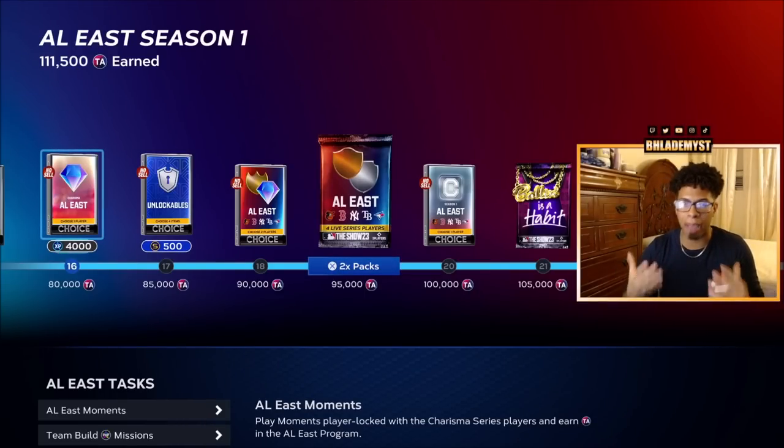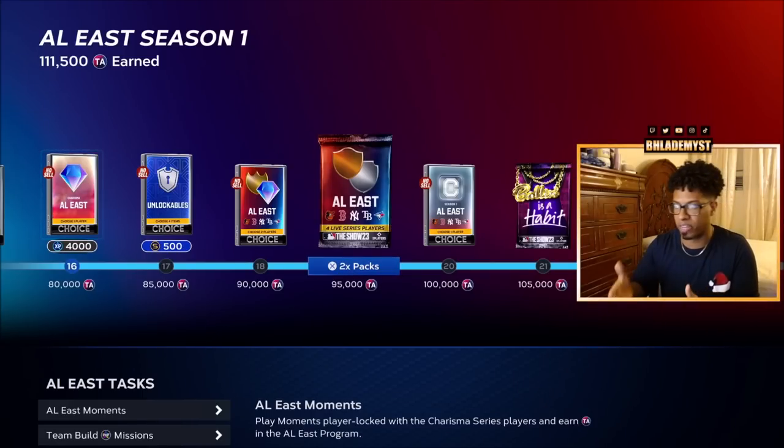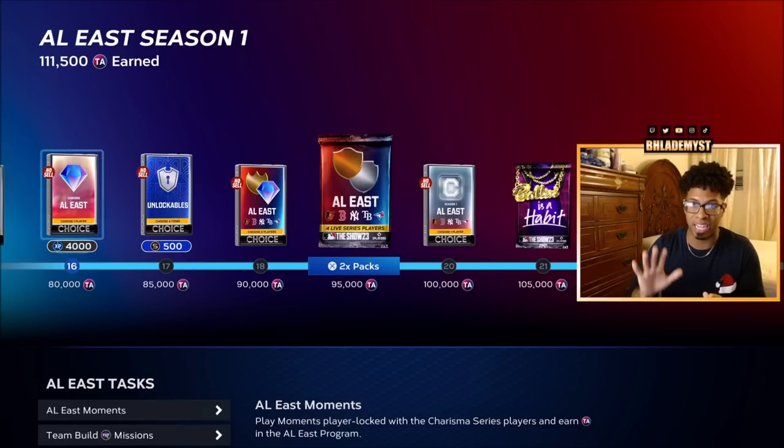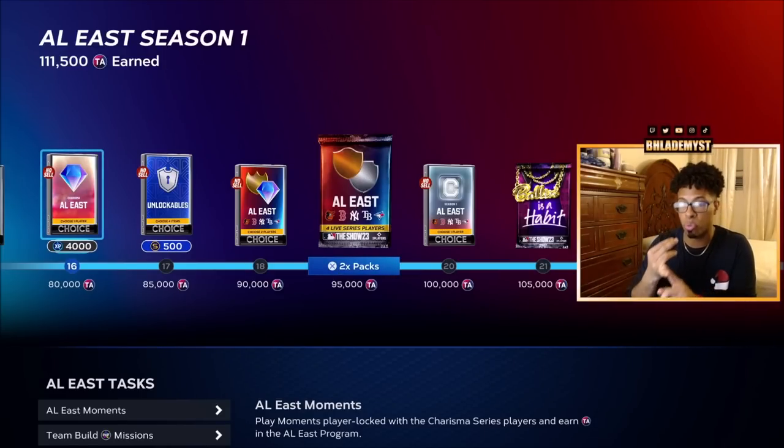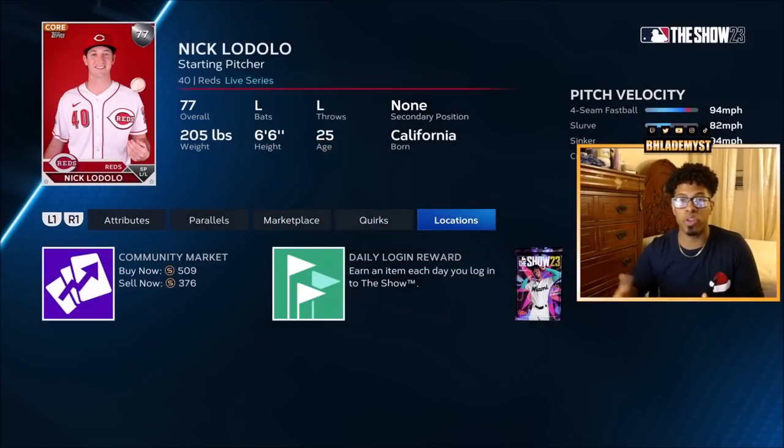To tackle the live series collection, Team Affinity is going to play an important role. Inside Team Affinity, at 95,000 Team Affinity points, you'll be getting division packs for each division — eight total once you reach 95,000. Each pack will have four live series players: two bronze and two silvers, and duplicates may occur. This helps greatly when roster updates add new bronzes and silvers, and you might find those inside those packs, making it a lot cheaper to complete the collection if that's the only card you need.